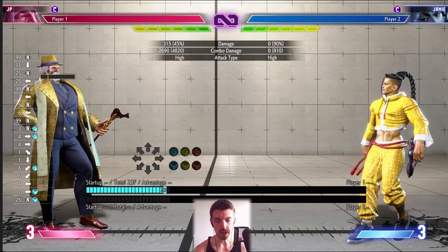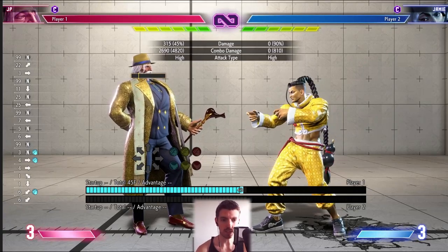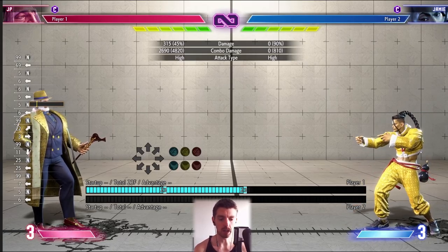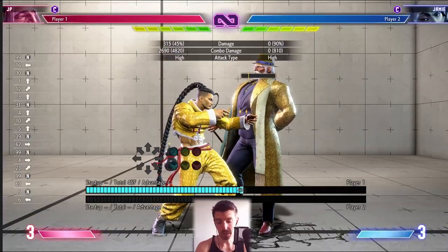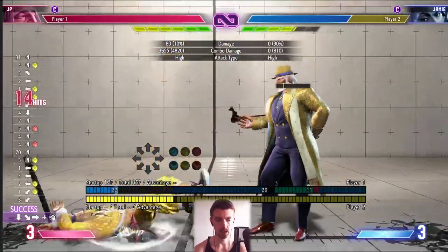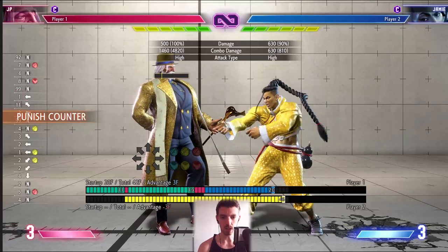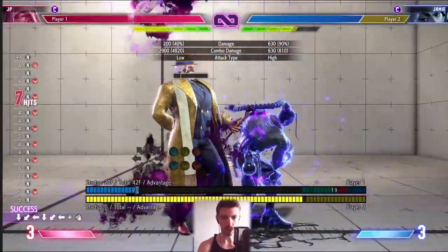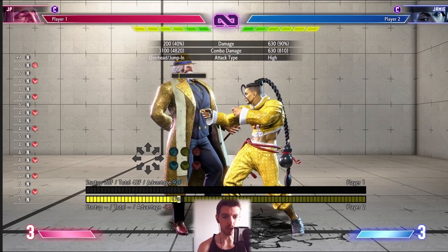If you're against JP and someone uses level two super, you can just jump forward and the whole thing will miss. That's why you want to find a way to keep them in place — if you just throw it out randomly they jump forward and are completely fine. You can also cancel into level two from the target combo for really decent damage. A tip: just spam heavy kick after the cancel because it basically guarantees that link, which is otherwise timing-sensitive.